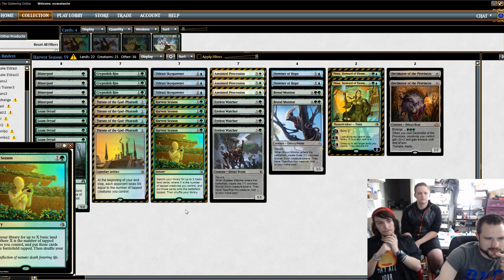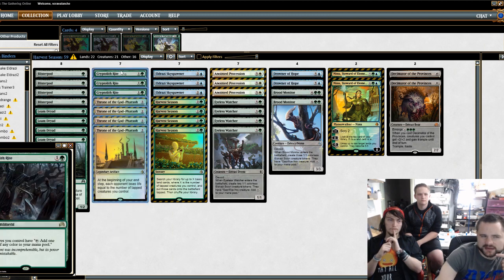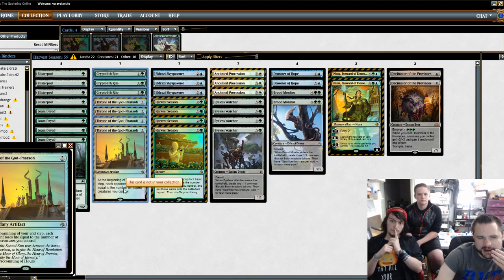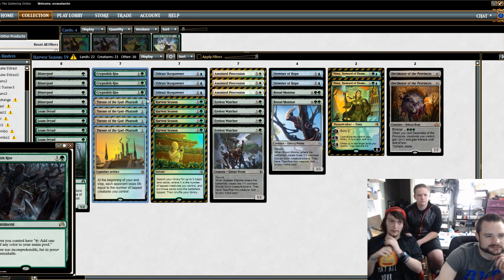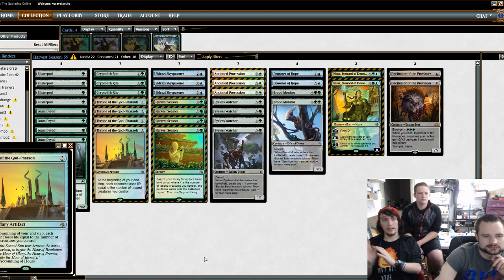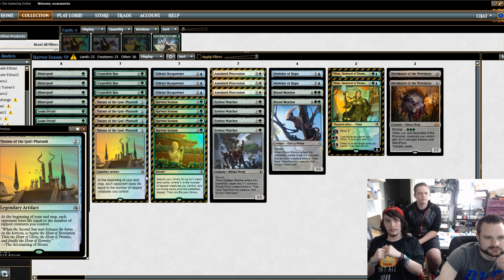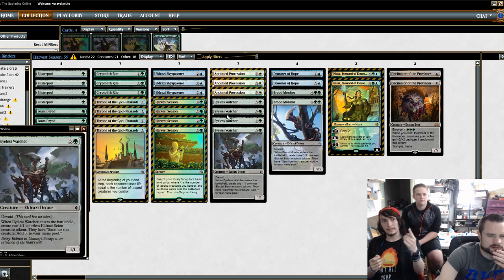What I like about Decimator of the Provinces: you sack an Eyeless Watcher and that's four mana toward it — at that point you'll usually have the mana and enough tokens. I think there is definitely some merit to this deck; you just have to figure out the right pieces. I'm going to try to brew around it. I still like the Cryptolith Rite/Throne of the God-Pharaoh combo, but Zombies is where I really want to try it — Cryptolith Rite and Loam Dryad in a deck where I splashed white really helped with mana fixing, never having trouble getting white mana for Anointed Procession.